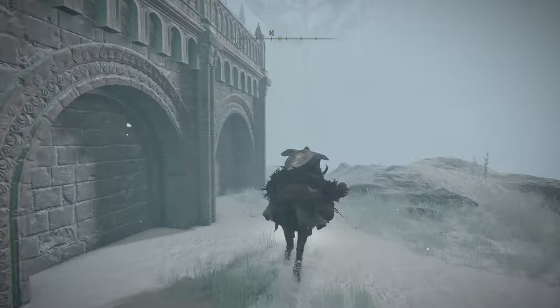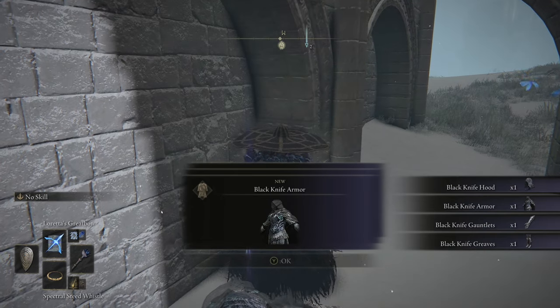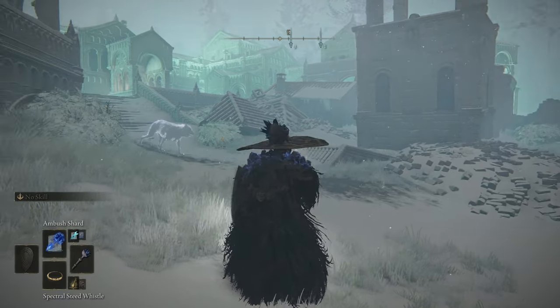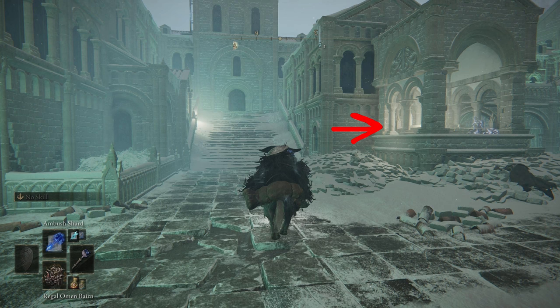First, I'm going to show you where you can snag the Black Knife Assassin armor, as it's really good. It's got pretty good armor, but the main perk is it silences your footsteps. You have to wear all of the armor except for the headpiece for that to take effect. This is one of the flames you have to light.